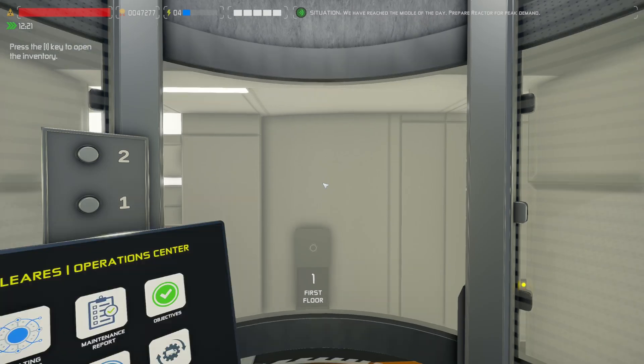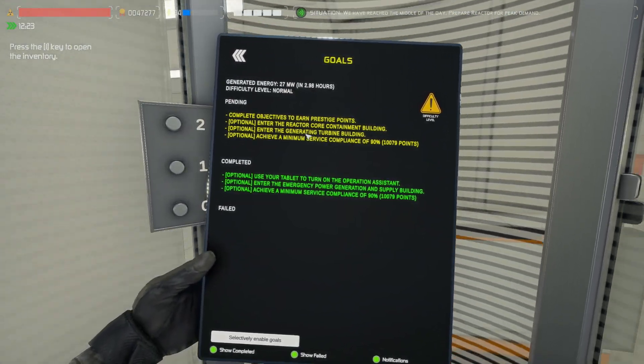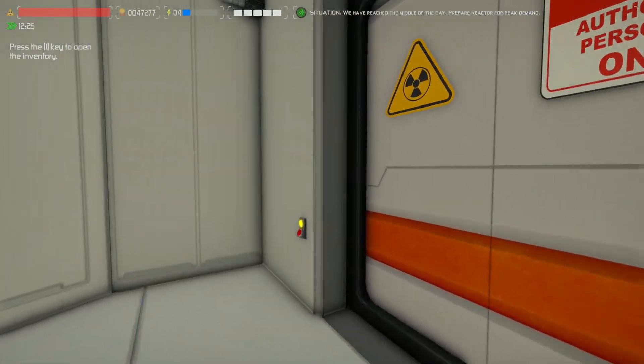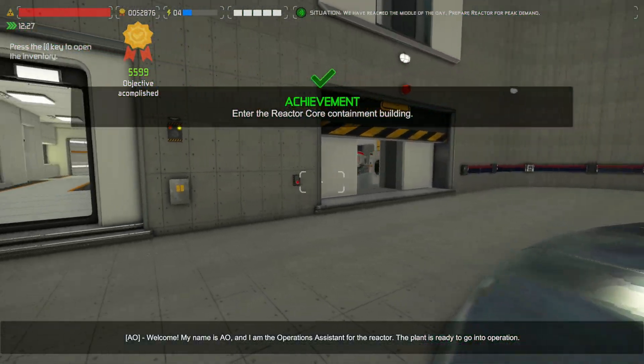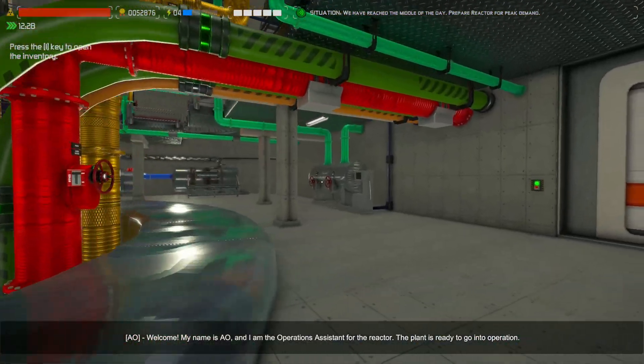Now our objectives are to go into two more different rooms — we've got the generator turbine and the reactor core. The transformer/resistor room you don't really get any bonuses for. Watching AO do his job at three times speed is always the funniest thing to do. So there's that extra 5,600.